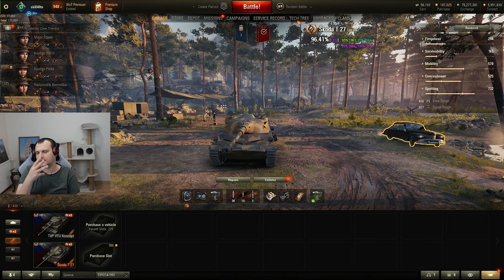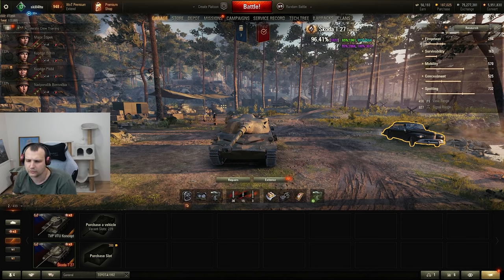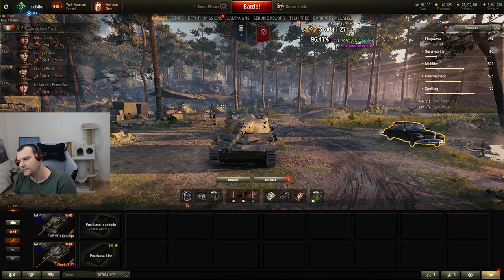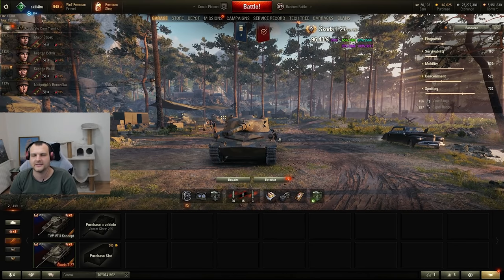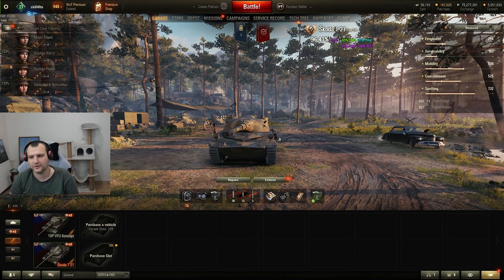We are going to play three battles and I have three different builds prepared for you. We are going to start with a casual build right here. After that we will replace ventilation for rotation mechanism, and then we are going to replace rotation mechanism for something else — maybe even turbo or something. We'll figure this out meanwhile. Without further ado, let's go into the battle first.